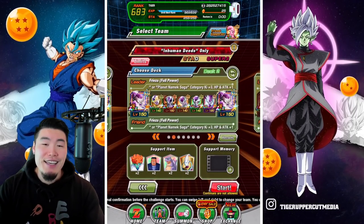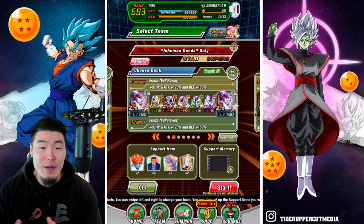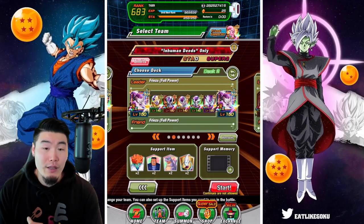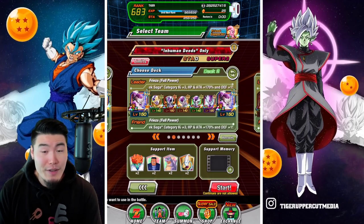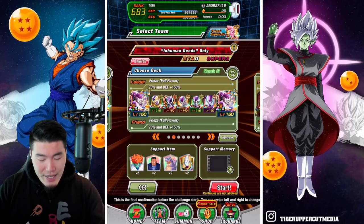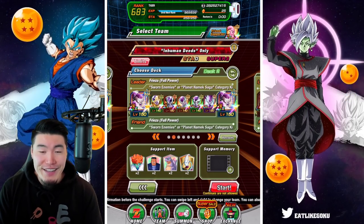So this is the team we're going to go with today. We got the double LR Full Power Friezas, TEQ Golden Frieza, Prime Battle LR First Form Frieza, the Free-to-Play Second Form Frieza, the TEQ Transforming Frieza, and also the INT Third Form Frieza. Basically every single form of Frieza is represented on this team.